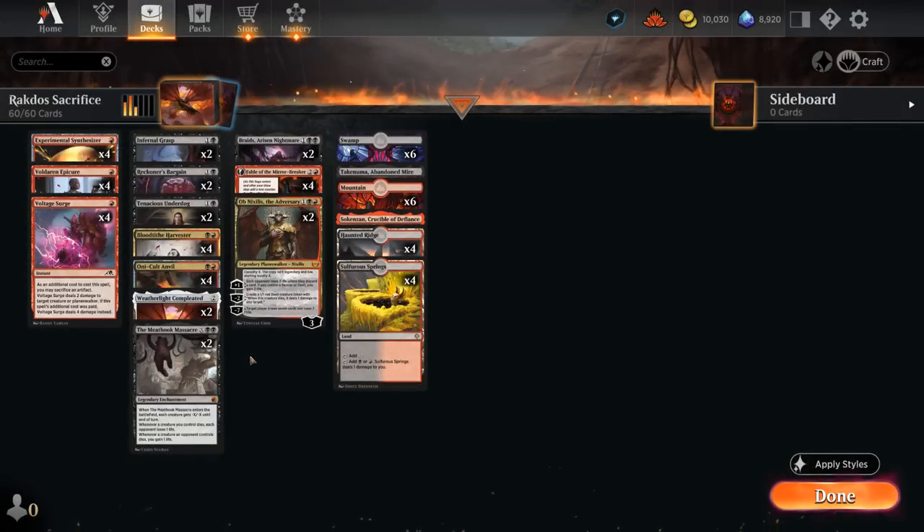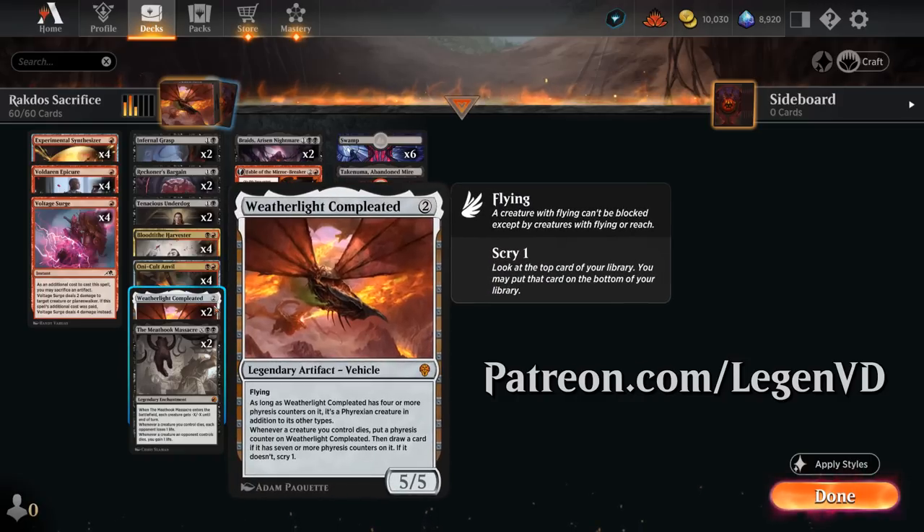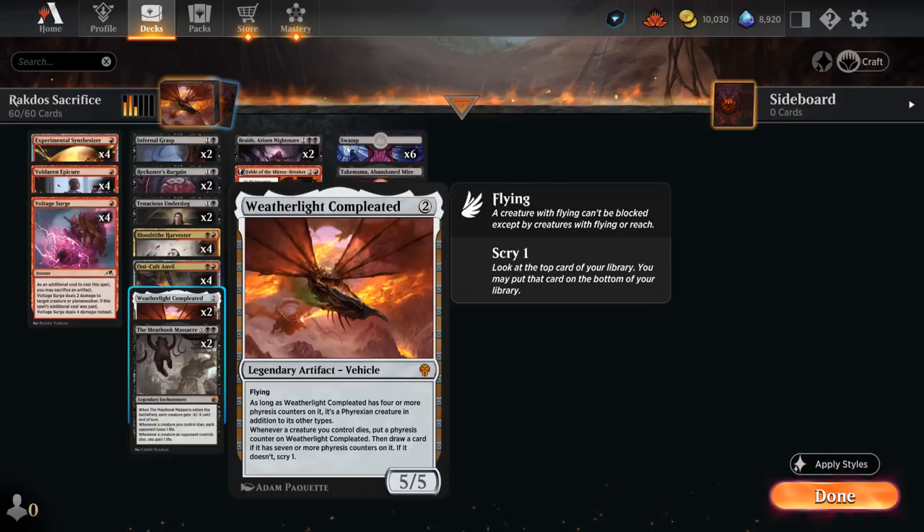Hello and welcome to another Standard Games video. Today we're taking a look at a red-black Sacrifice deck updated with Dominaria United, and as voted on by my supporters on Patreon we're trying out two copies of Weatherlight Completed — the new 2-mana 5/5 Mythic Rare Legendary Artifact Vehicle with flying.